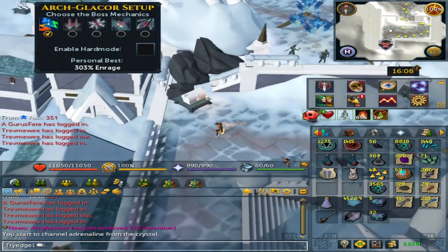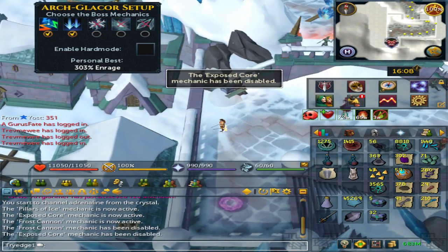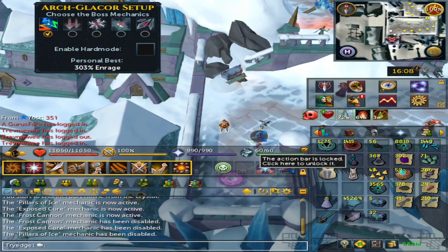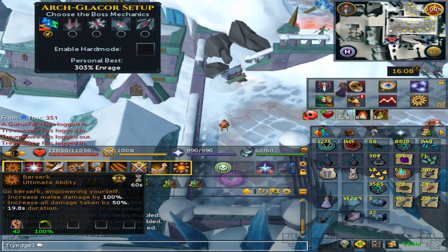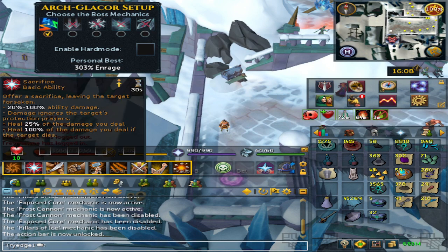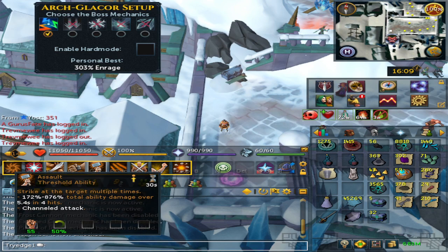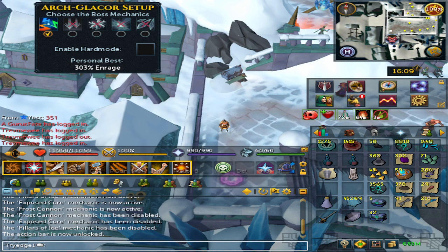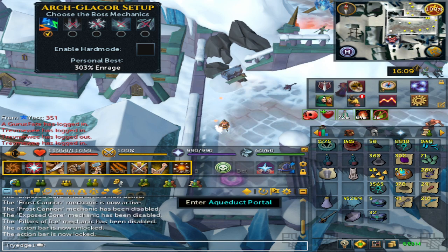In the top left corner, untick everything except the very first camp. For the action bar, this is very important: have Berserk as the first slot, then Sacrifice, Sever, Decimate, Salt, Dismember, Havoc, Backhand, and Destroy. It also helps to have Protection from Melee on the bar since that's the only prayer we'll be using.